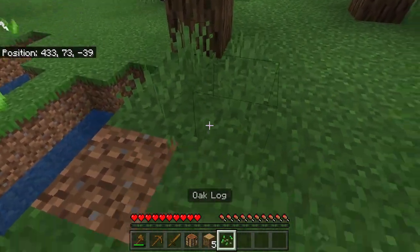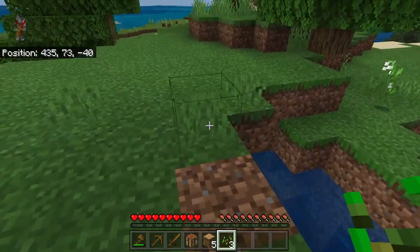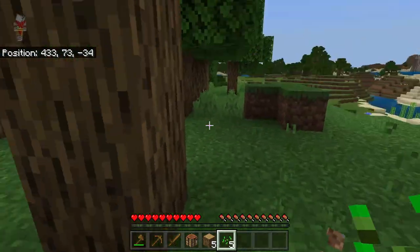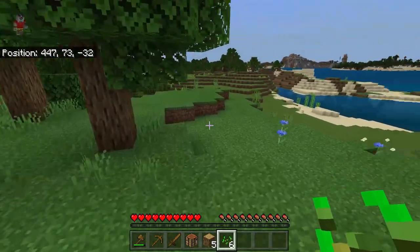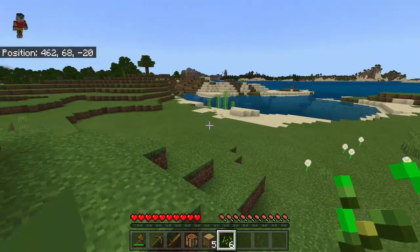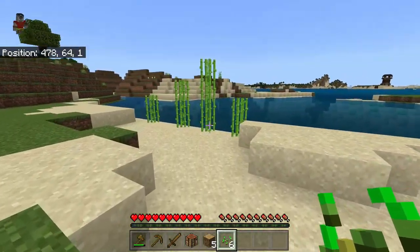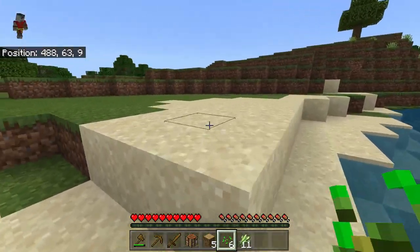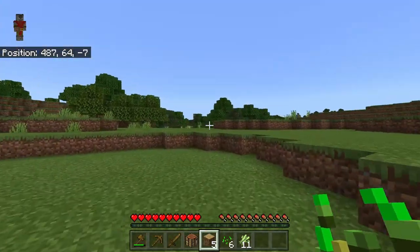We also want to look at taking out some of this grass. Every piece of grass you break has a chance of getting you seeds, which you can replant later. Wow, that's a lot of seeds — usually you don't get that many out of a small stash like that. We can use these seeds to replant later and grow wheat. We also want to grab that sugar cane. On Bedrock, sugar cane grows really slow, so you want to grab more and have more to grow. We can use it for paper to make books and to make an enchantment area, but that's for another episode.